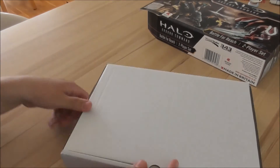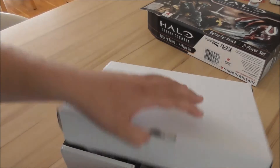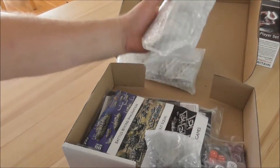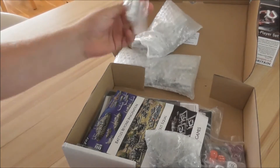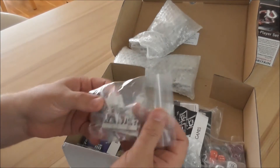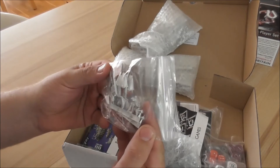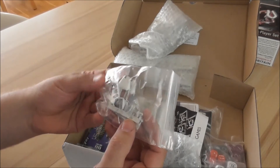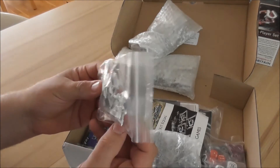It's a heavy box and inside you get several bubble wraps. There are the models — three bags of them. There's one that wants to get out first. That's our Rifleman HGM, the weapon team for the UNSC.